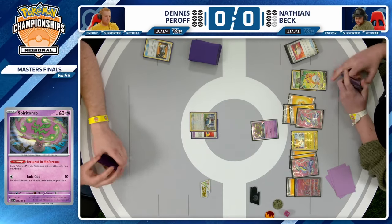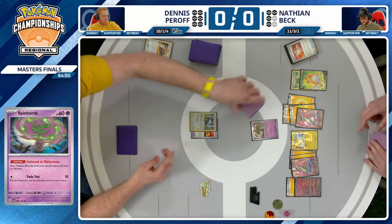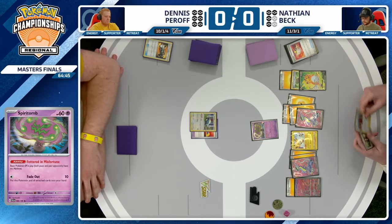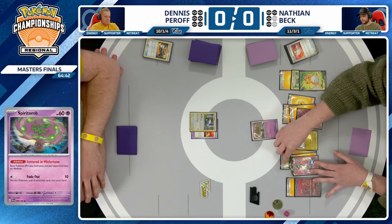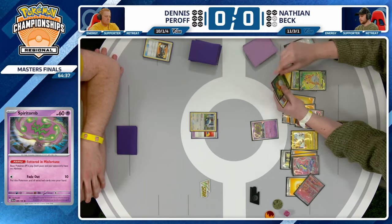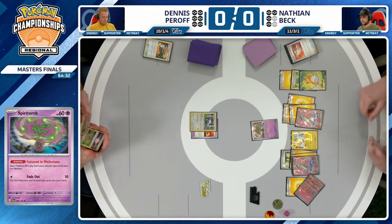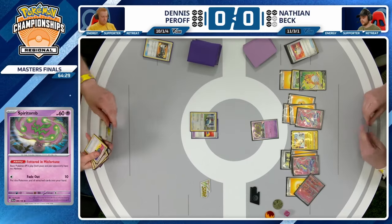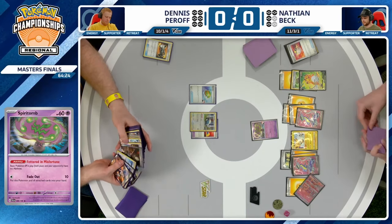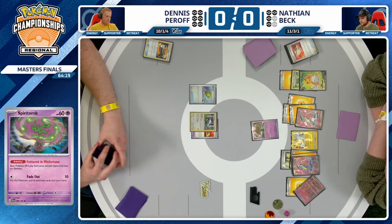For Nathan here, a probably fine play would just be to attach an energy for turn to the Raichu and pass — you're not super pressured at this point to go aggressive. Using an escape rope to not take a one-hit KO doesn't seem super strong. Also, using Fade Out does open up an opportunity for your opponent to potentially win the game with some sort of Echoing Horn play. We will see that energy being dropped into play, and using Mew to draw a couple cards — then Peony is an option next turn. Nathan's just going to keep attaching, and we're finally going to see Nest Ball.